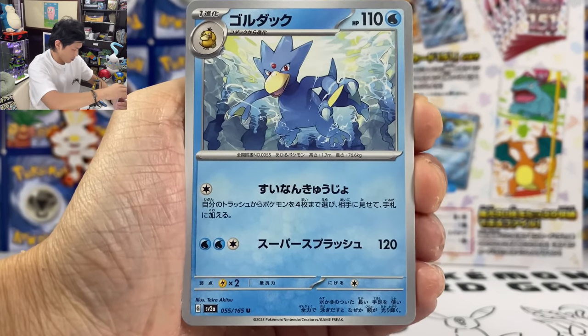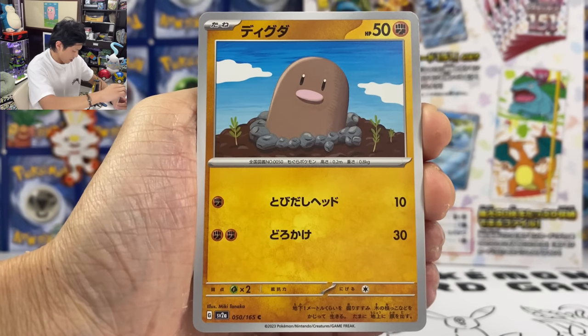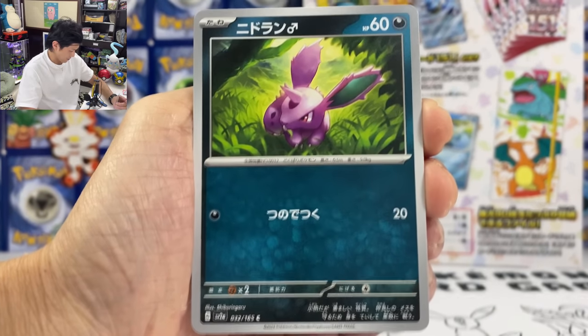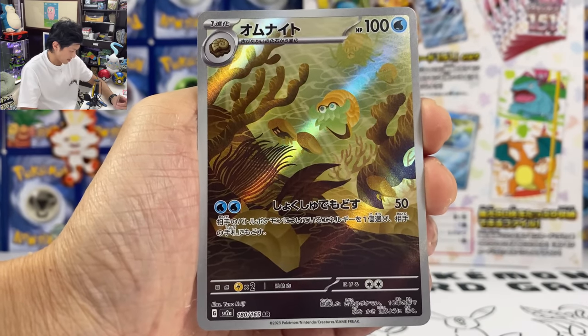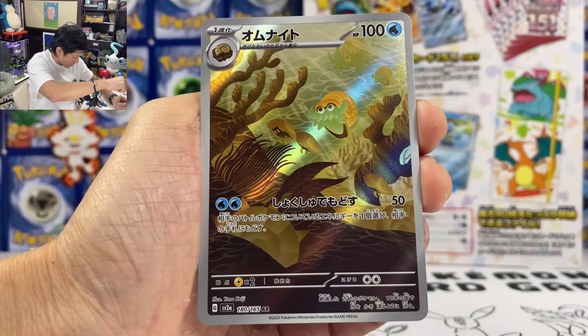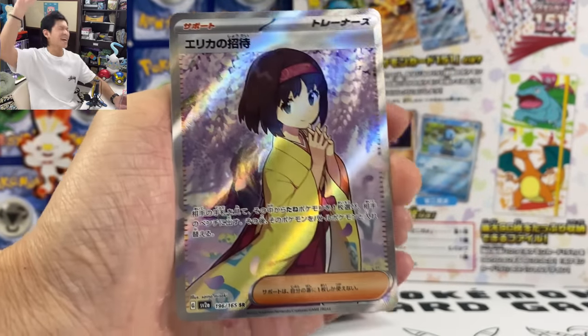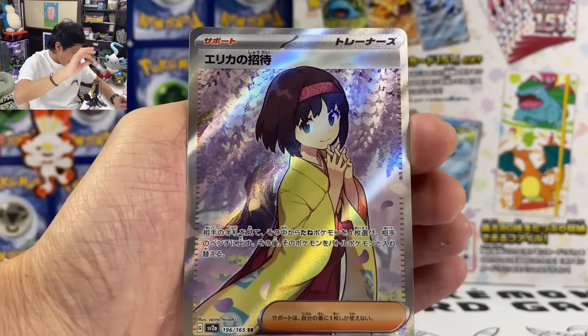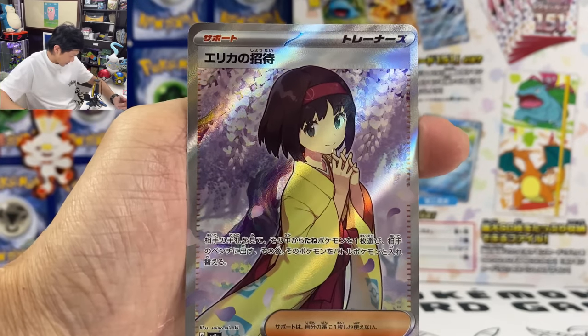We got Golduck, Diglett, Nidoran. We got Ember. Oh yes — we have our first AR! Yes! Let's put our first AR card at the back.